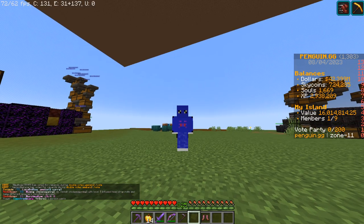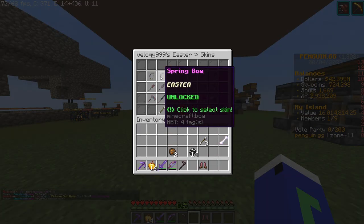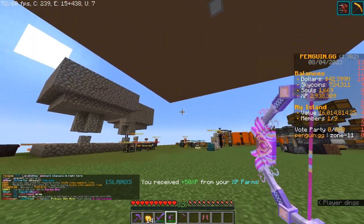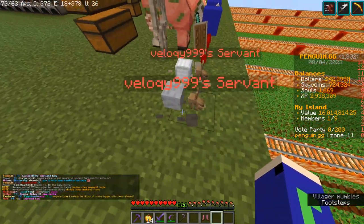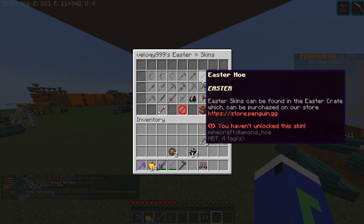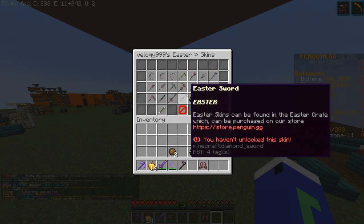There are new skins. First of all we got Easter skins right here, there's a bunch of different ones. I myself got the spring bow — it looks like this and I actually really like it, this is my first bow skin. I also got one more Easter skin, it's this bunny skin for servants. So there's one skin for servants now, which is this bunny right here. There's a bunch of new skins — you can get axe skins, hat skins, sword skins, bow skins, all of that.